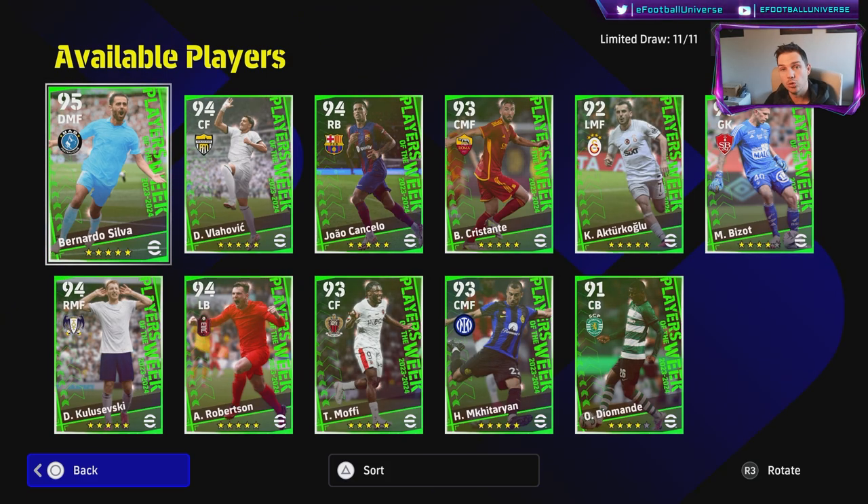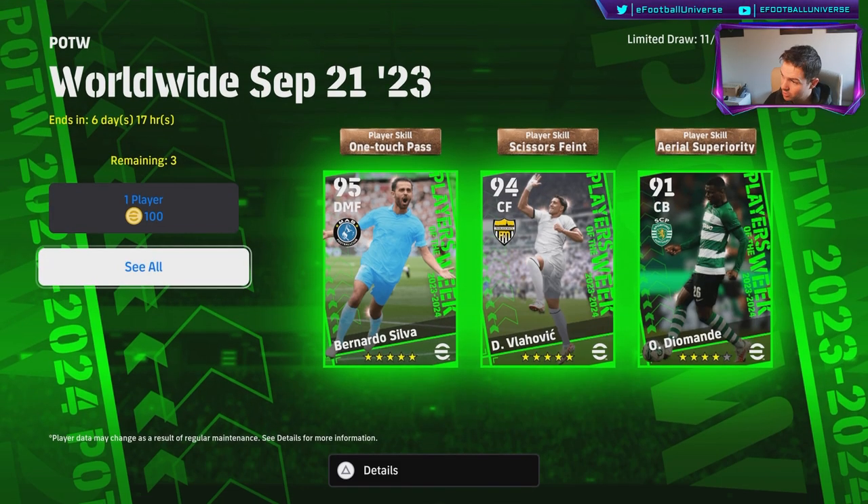These Player of the Weeks are starting to become outdated unless you're a newcomer. If you download the game today, spin a few, and get Cancello, Robertson, or Bernardo Silva, they're going to massively improve your team. But if you've played for more than two or three hours, you don't need to spin — you can get players you can train and develop over time who will outperform a lot of these guys. It's probably one of the worst Player of the Week batches they've released.